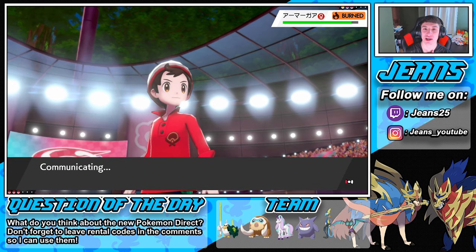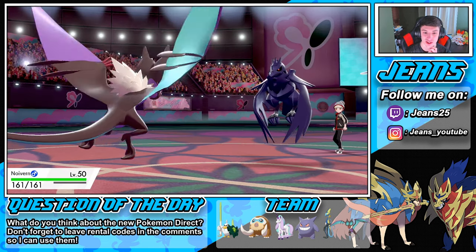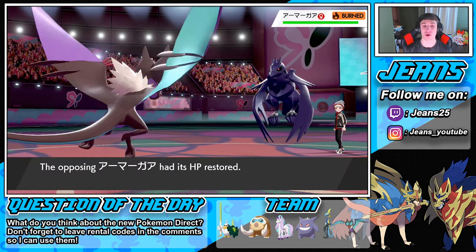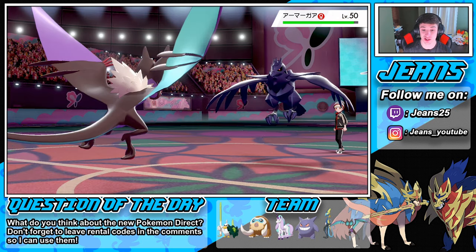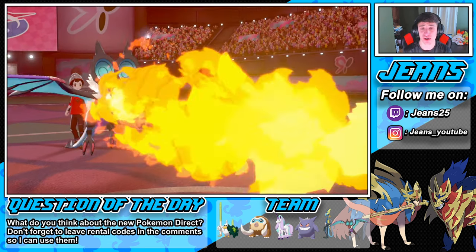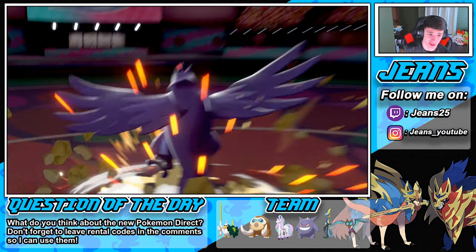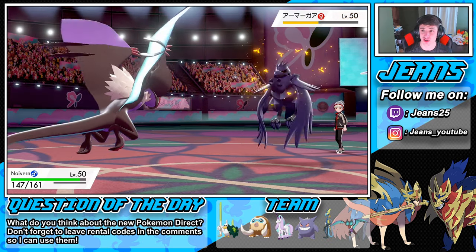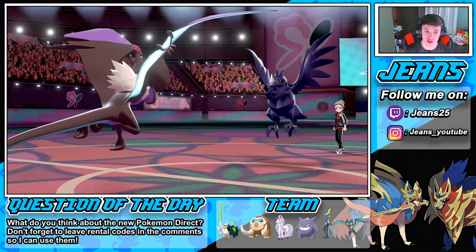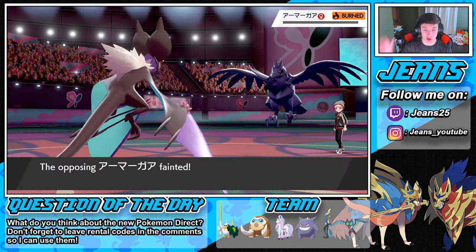No way he's going for Body Press — let's see. He does go for Roost again — beautiful. We rock out into Flamethrower with screens up. Flamethrower does solid work since Corviknight is specially tanky but we're hitting it. He goes for Body Press — not very effective. We eat it up and then another Flamethrower finishes off Corviknight. Let's go — we're sitting pretty now.